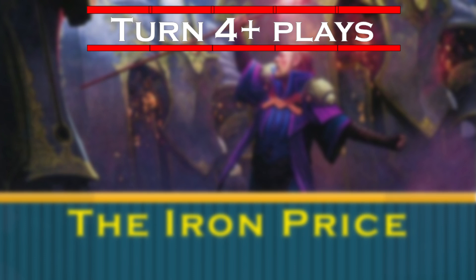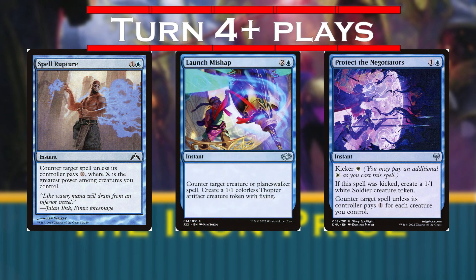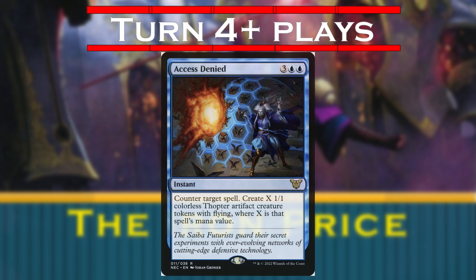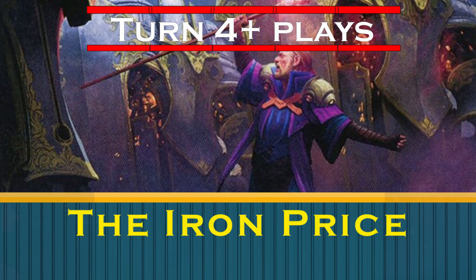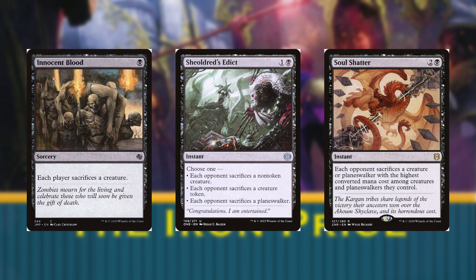You're keeping track of how many spells we're playing too, right? For interaction, Spell Rupture and Protected Negotiators both take advantage of the power of our constructs and the number of artifact creatures building up respectively, while Launch Mishap leaves behind another artifact — and you don't need me to tell you to play Access Denied. Our removal is extremely efficient. Since our commander requires opponents to have twice as many creatures as we do to block and creates a creature himself every turn, our creature count vastly outpaces opponents, and spells like Innocent Blood, Shieldred's Edict, and Soul Shatter all take advantage of that.